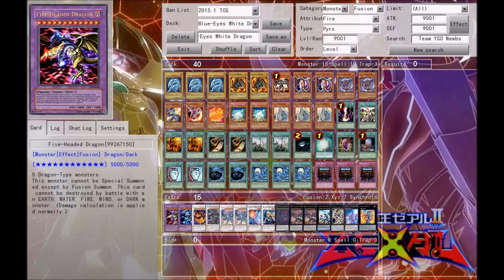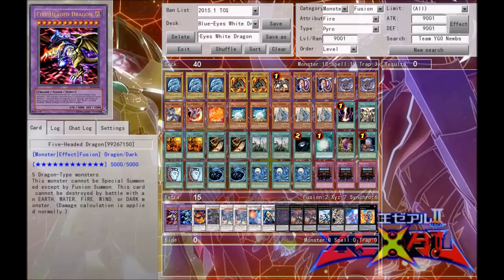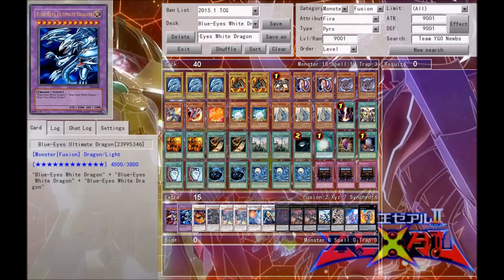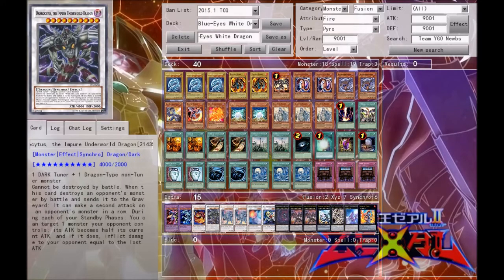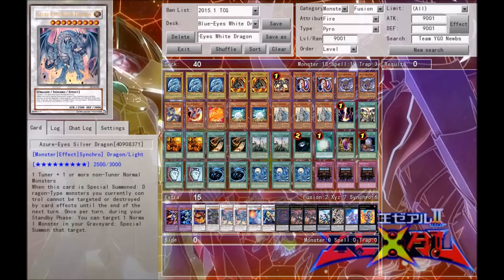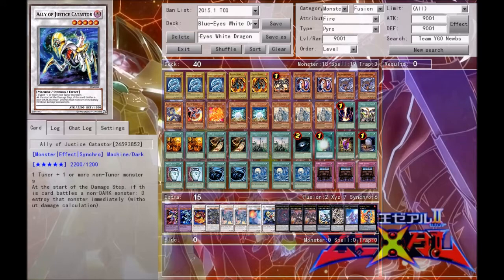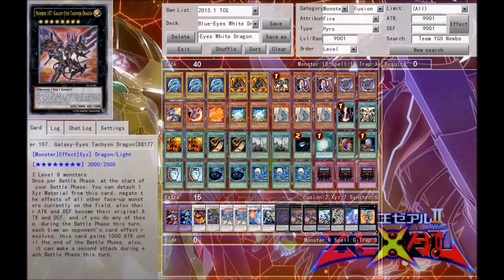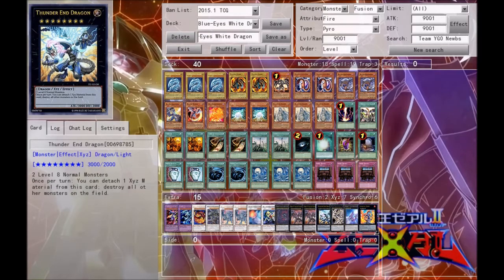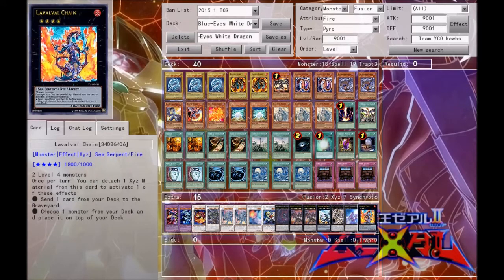Now moving on to the extra deck, we've got one Five-Headed Dragon and one Blue-Eyes Ultimate Dragon — he really wanted a Blue-Eyes Ultimate Dragon in the extra deck so I decided to throw it in. Typically you're going to want to summon Five-Headed Dragon more because it's a lot better, but if you really want the Blue-Eyes Ultimate Dragon, it's in there. We've got one Star Eater, one Dragasitis the Impure Underworld Dragon, two Azure-Eyes Silver Dragon, one Armades, one Catastor, one Galaxy-Eyes Dark Matter Dragon, two Galaxy-Eyes Tachyon Dragons, one Thunder End Dragon, one Divine Dragon Knight Felgrand, one Silent Honor ARK, and one Lavalval Chain.